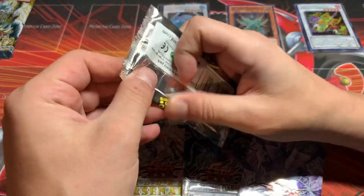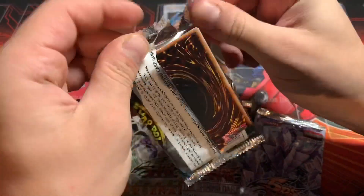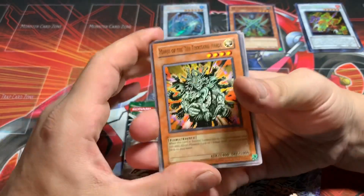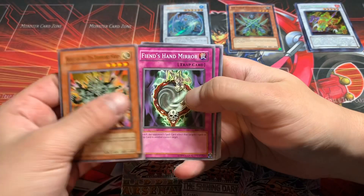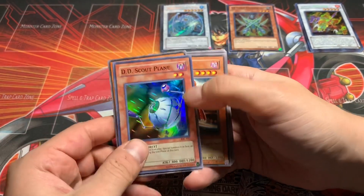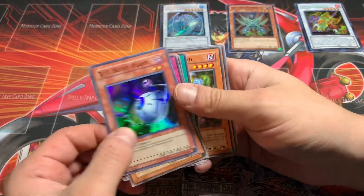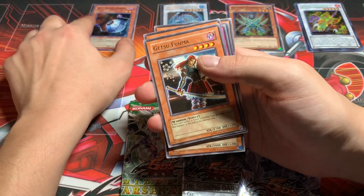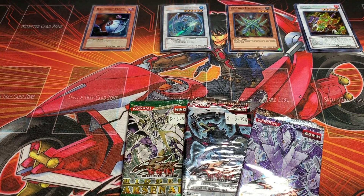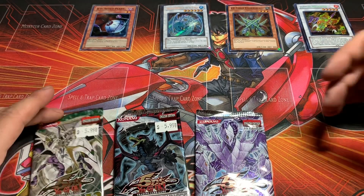I'm going to jump into IOC — see if we can get some Heart of the Cards here from the original Yu-Gi boy himself. Apologies if my voice sounds bad — I have a little bit of a cold, but had to power through it. DNA Transplant and a D.D. Scout Plane — no way! Been doing pretty good with these in terms of holographics with these reprint packs recently. A Getsu Fuma as well. So we've gone four for four, even though I know I've said before they're guaranteed to come in Hidden Arsenal — nonetheless, pretty epic.